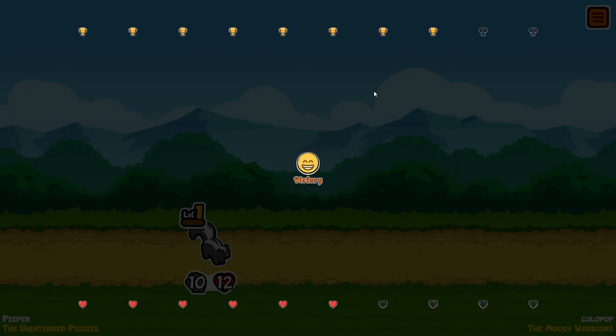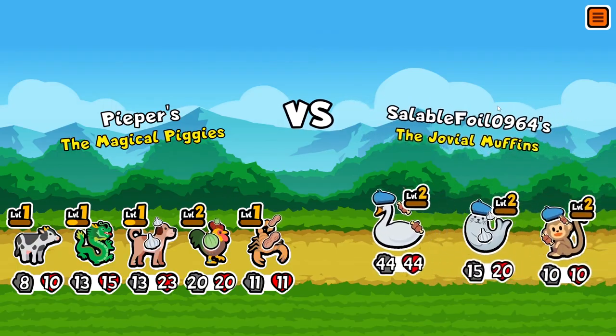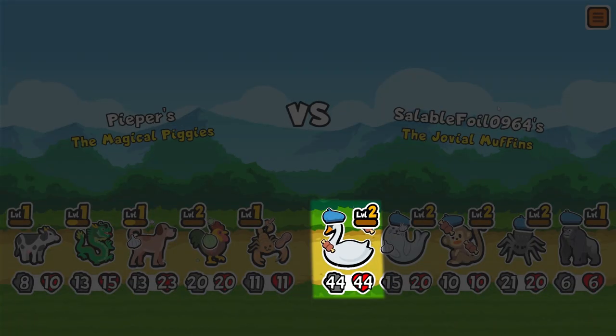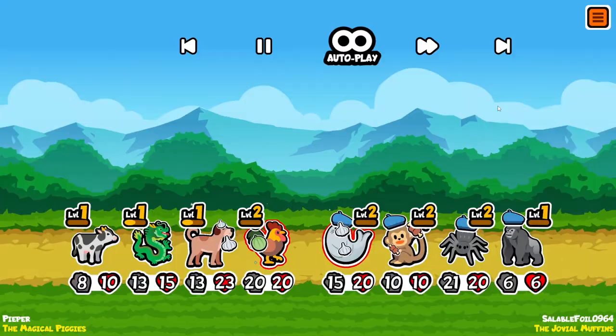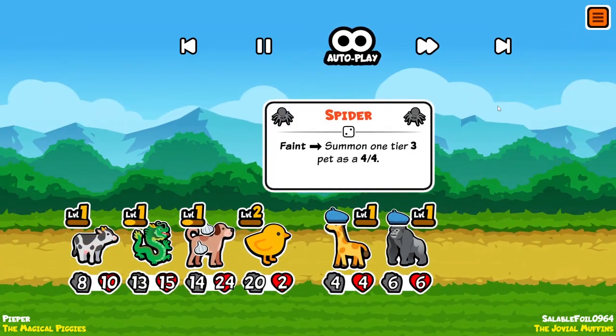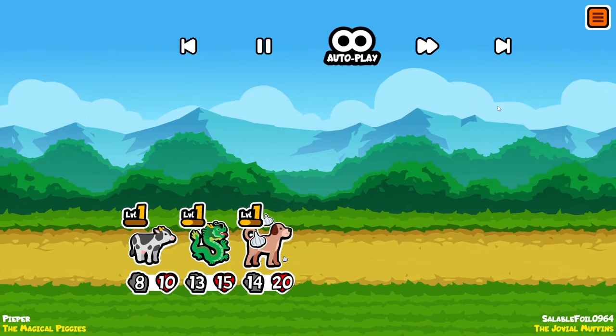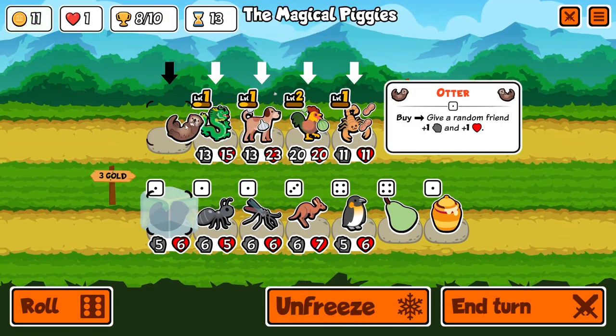This is where trading comes in. Because if, for the value of 3 gold, you can take out a unit that your opponent has spent 30 gold on, then the rest of your units should be better than the rest of theirs. Since everyone is granted the same amount of resources, if you can spend a tiny amount of your own to nullify a lot of your opponent's, you can use your resulting resource advantage to secure a victory.